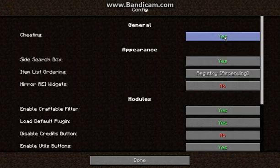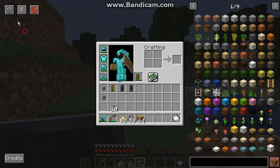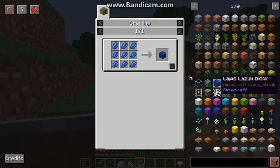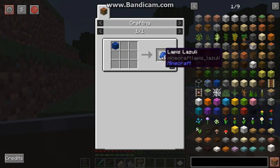By default this should be off and you can enable it or disable it either inside the menu, or you can shift-click to switch between that. You can always use R to find its creation or you can use U to find its uses.